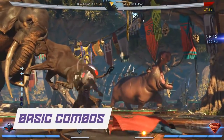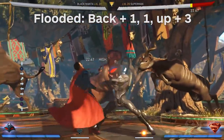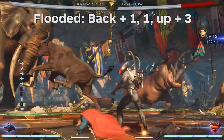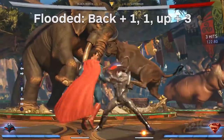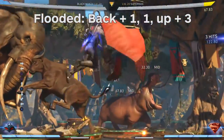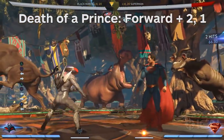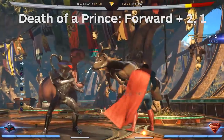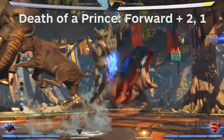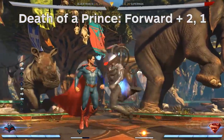As far as basic combos go, here are the main ones that you need to know. Flooded is one of Manta's best combos, as it's quick, has surprisingly good range, and can lead to big meterless damage. The first hit is high, but the second hit is mid and comes out real quick. Death of a Prince causes Manta to lunge forward with great range for a combo that you can hit confirm into a teleport punch for big damage. Or if they're blocking, you can simply safely end the combo by adding three onto the end.